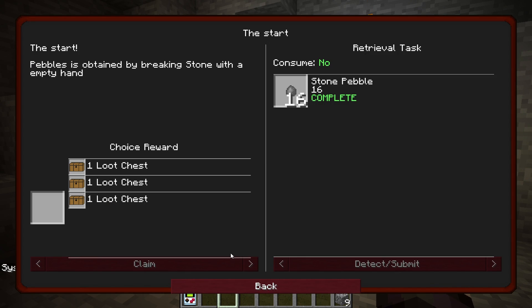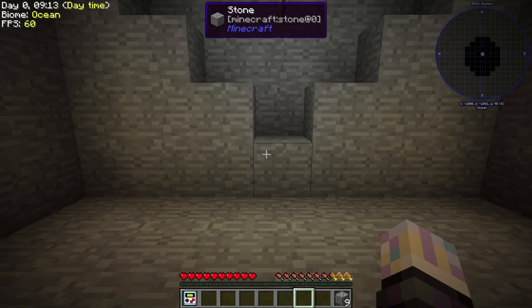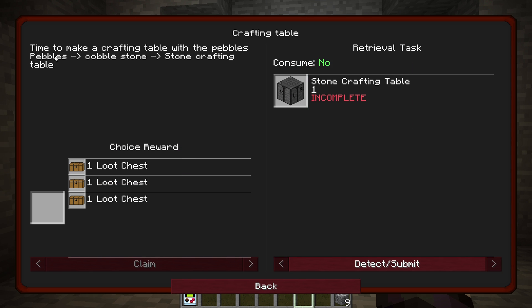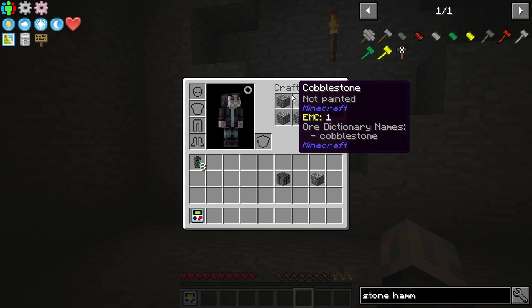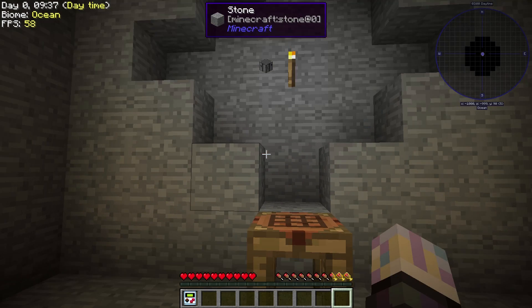We're actually going to make our first cobblestone. Grab our first quest — see what we get. Cryo-stabilized flux stocks! That's actually crazy — they can transfer infinite RF. They'll be very good later in the pack. Let's go ahead to the next quest. We need a stone crafting table: pebbles, cobblestone, stone crafting table. We've already done the first step. Going to grab our crafting table, get that quest recognized. I'm going to switch it over to a crafting station because there's no good reason not to.